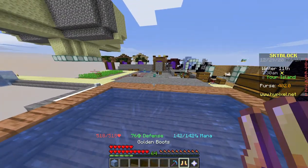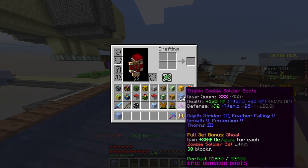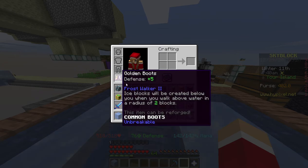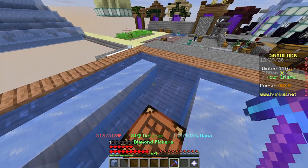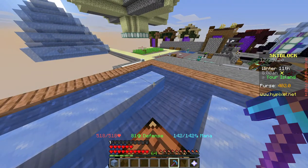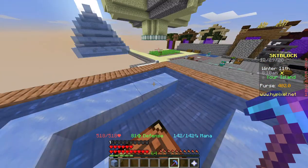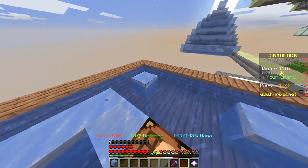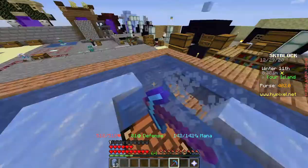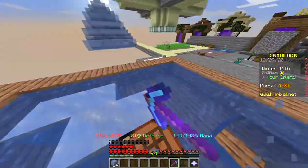What you want to do is stand in the middle and put some Frost Walker II boots on — it can be any boots, I chose golden boots because I didn't want to use my regular boots. You basically just put these on and look at that, you have a ring of ice. Don't worry if it doesn't fill up completely, that's just how ice works in Minecraft. Then grab a diamond pickaxe with Efficiency V, Silk Touch, and Telekinesis. Silk Touch is vital — without it you won't get any ice. And as you can see, you just spin around in circles while holding down your break button and you get lots and lots of ice.